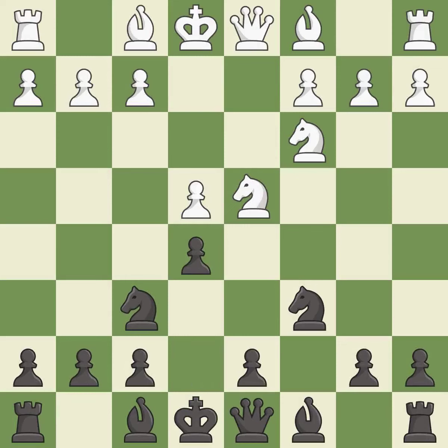e5 takes space in the center and immediately attacks the knight on d4. Ndb5 gets the knight away from danger and threatens the strong Nd6+.